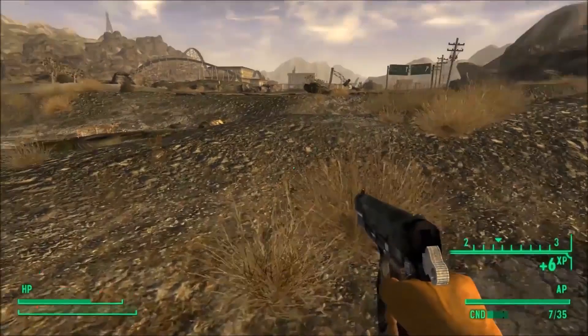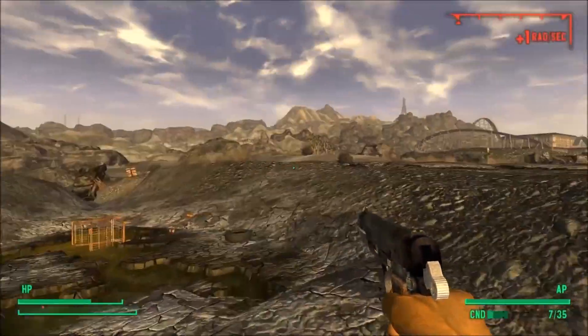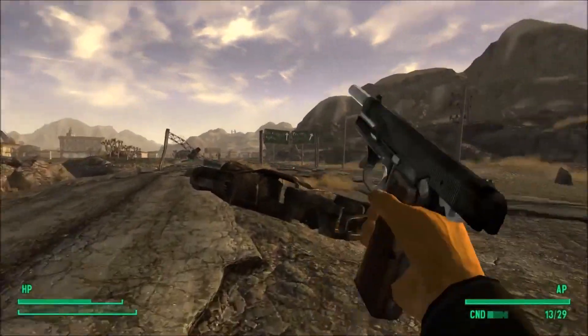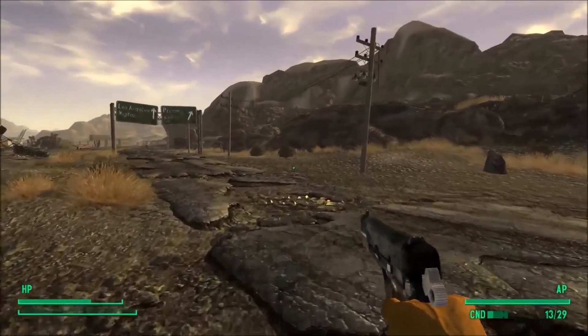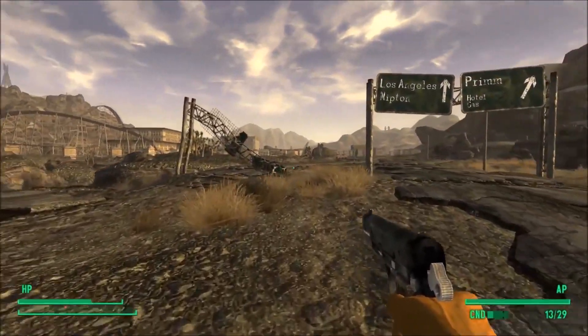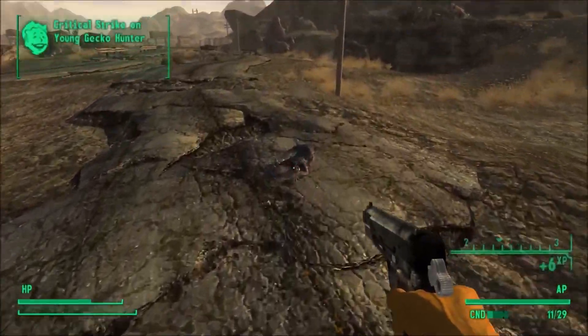House has spent millions of caps trying to get back the Platinum Chip — over 800,000 caps in 2280 alone. Maybe that's why everyone wanted to find the chip: not because of the data contained, but because House was paying so much money to people to go on this crazy scavenger hunt. House was determined to get his chip.